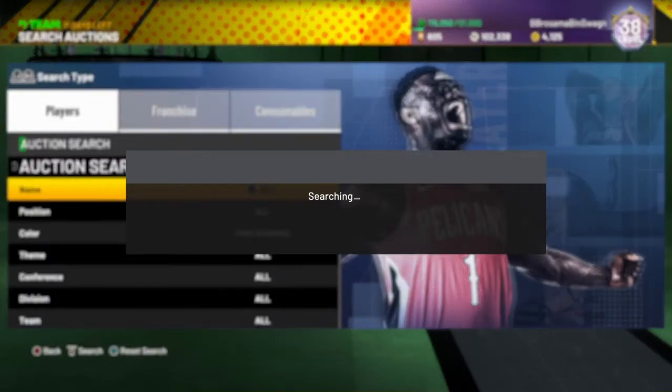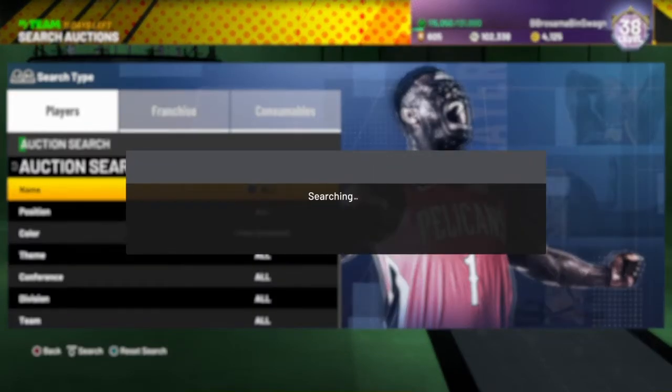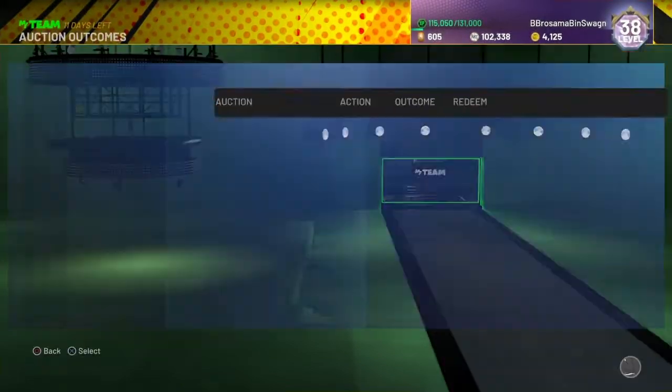It really just depends on how much they are and if there's enough margin to resell. If you see Pete Maravich, Walter Davis, or Dale Ellis for under 8,500 MC, go ahead and buy them — you'll make a little profit. I have made a good amount of MC this year sitting on this filter. I got a couple Pete Maravich's — someone was doing some type of snipe giveaway — I got two for 1,500 and sold them for about 14K. If you just sit on this filter for a bit, you're definitely going to make some good MC.